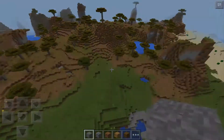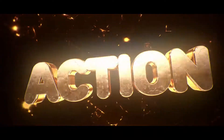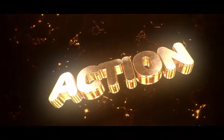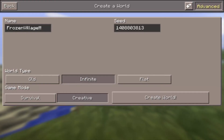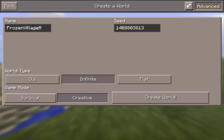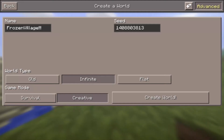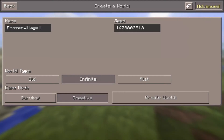This seed looks pretty good though. What is up ladies and gentlemen, Action here today. I'm bringing you guys a seed review. This time we're bringing you guys a frozen village, and the seed is 1-4-0-8-8-0-3-8-1-3, sounding like a phone number. I'll put that in the description guys so yeah, let's spawn in.